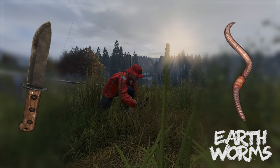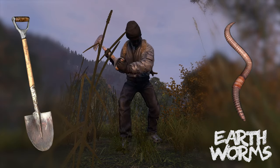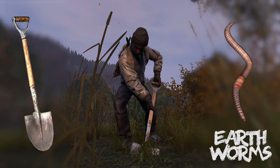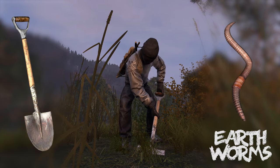To harvest earthworms, equip a digging tool to your hand such as any variety of shovel, a farming hoe, or a knife variant, and look at the ground anywhere bare earth is exposed. You will receive the prompt to dig up worms. Once the action is performed, the worm will be available to you in your inventory.